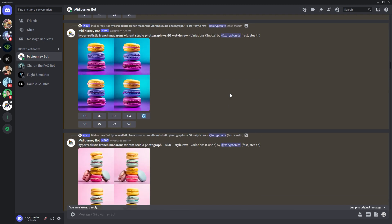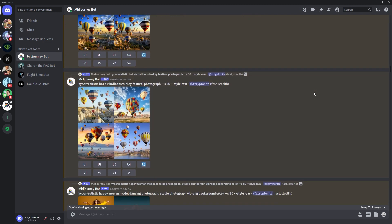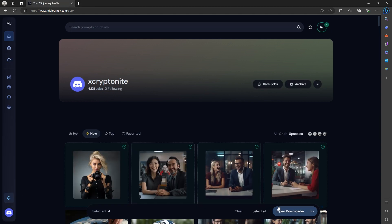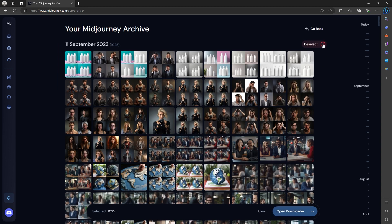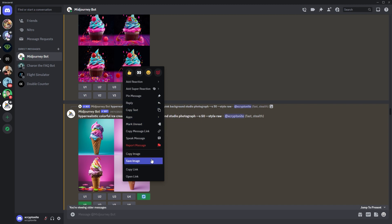Now if you're worried if your images will get deleted after your subscription expires, don't worry. You can still access and download them through the Discord app. But you can no longer access archive in your MidJourney account to download all images or by batch. Even the enable select mode feature will be disabled. And since you will no longer have access to member gallery after your subscription expires, you can no longer view on the website the older images, only the latest ones. In my case, 1,751 initial image grids and 1,751 upscales. So make sure to download all your images while your pro plan subscription is still active, or else you have to download them one by one through Discord.